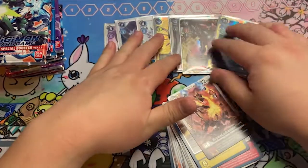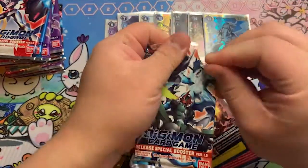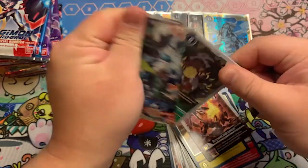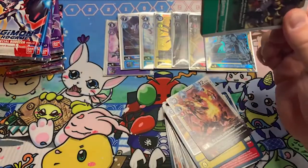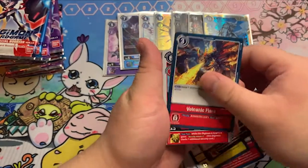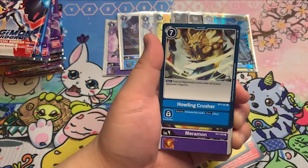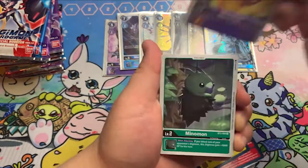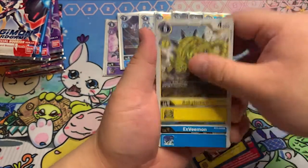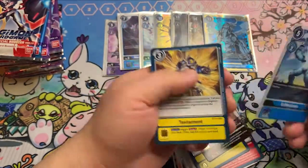I keep forgetting there's multiple sets in this box. Let's see if we can get it this time. Duramon. Agamon. Howling Crusher. Meramon. Minamon. Kilomon. Xbmon. And Testament again — another one of those. Cool.